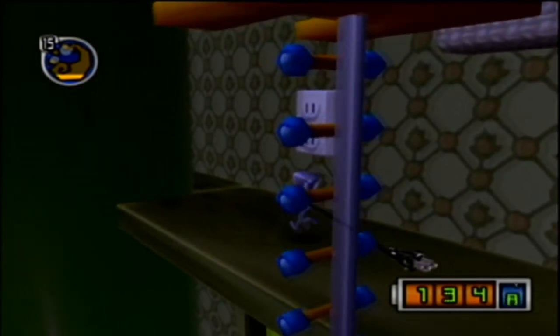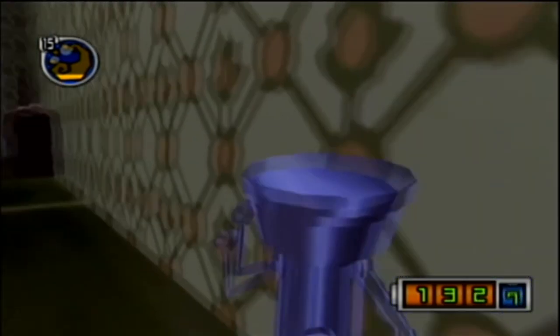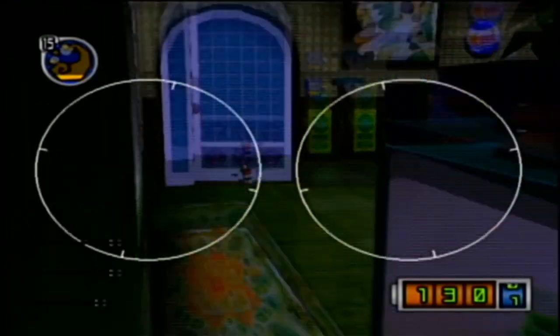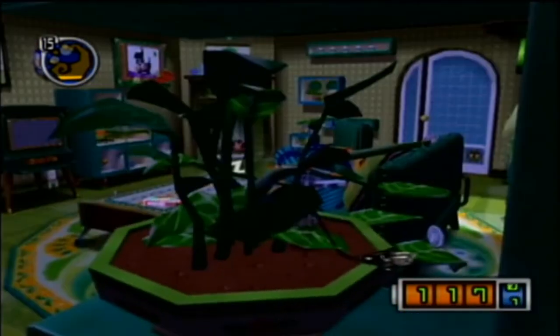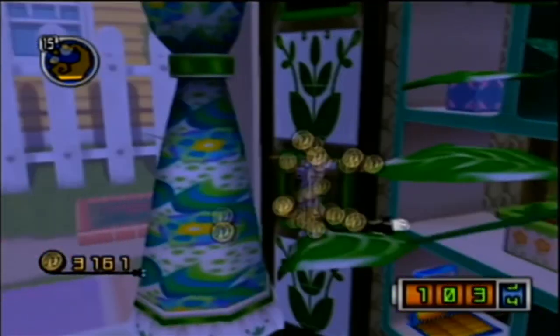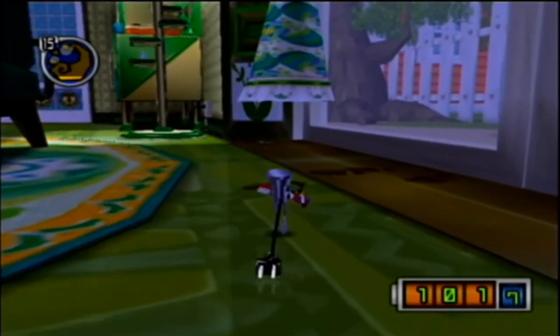This is also the part of the game where you really need to start paying attention to fall damage. If you fall from high up in the living room, you're going to lose like a hundred battery of power. Just something to keep an eye out for. There are leaf platforms out here — cool. Fifty bucks. Dad, you're better than this. Actually, they don't have a welcome mat — that might be why.